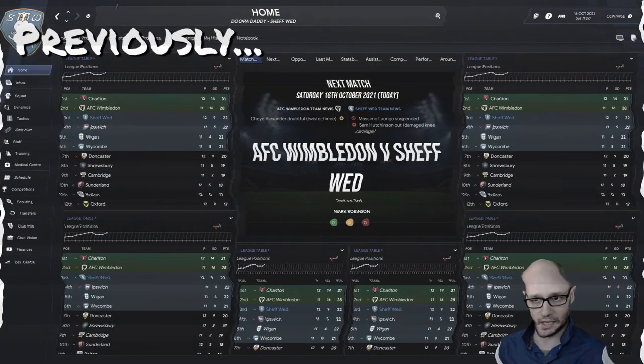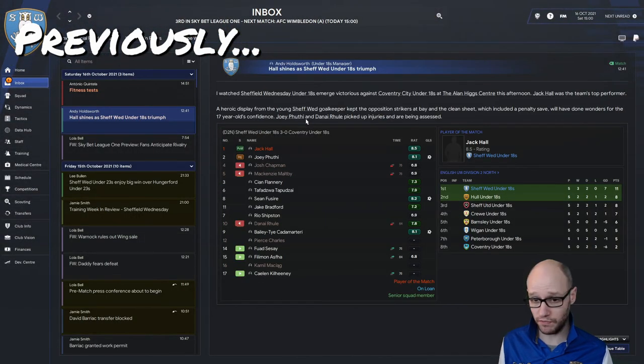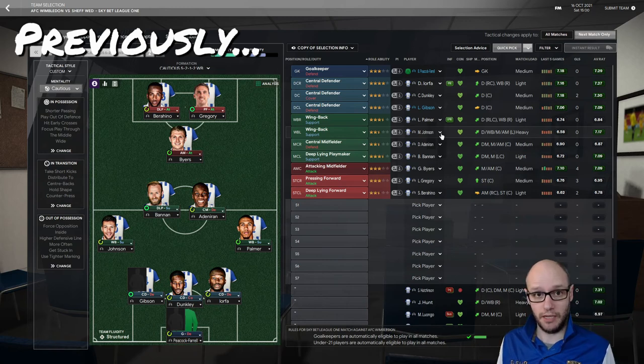Previously on Let's Play Football Manager 22 Sheffield Wednesday, we played two other games. We played our Papa John's Trophy game against Mansfield with the B team and won that quite comfortably 1-0, and then we played Bolton at home and beat them 1-0 as well. Marvin Johnson's last five games - he was playing well - but then the patch came out and that's where I need to change my tactics.